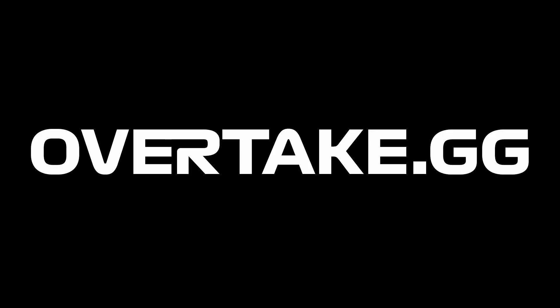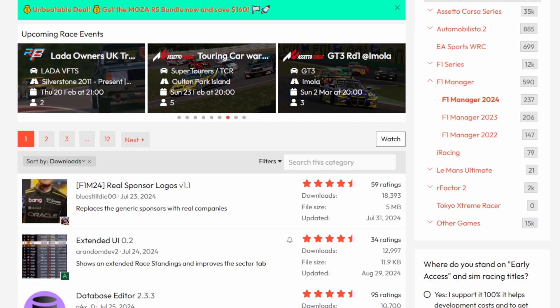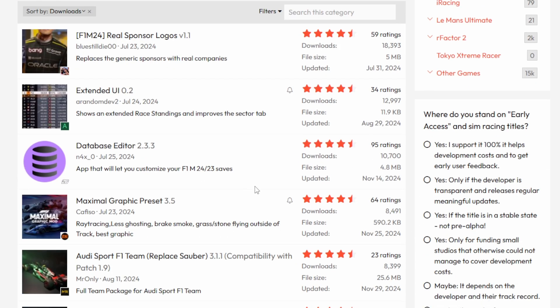What you're seeing right now is overtake.gg, which is probably the most common place to find mods for F1 Manager. It is going to require you to make an account to download these mods, but that's really the only downside. Most mods are found here. There are also mods for other racing games if you're interested, and what we are going to do in this video is go over some of the more popular ones, explain what they do, how to install them, and what you can basically expect from them.